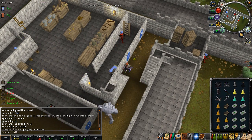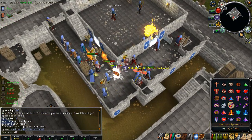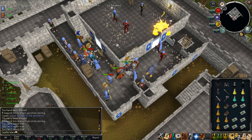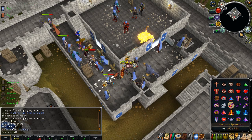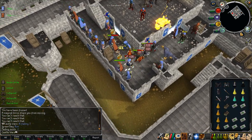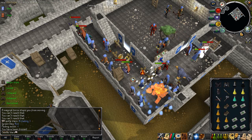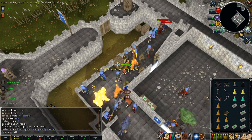I also didn't include any of the items that are decent but have really short active timers and really long cooldown timers. That's things like Berserker, which has a 10-minute use with a 5-hour cooldown, and Aegis, which has a half-hour use with a 5-hour cooldown. It's just not really worth it with that long of a recharge time.